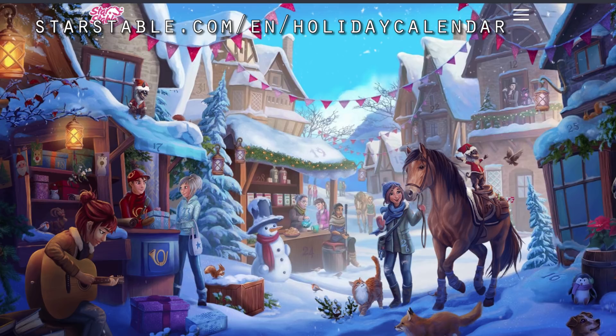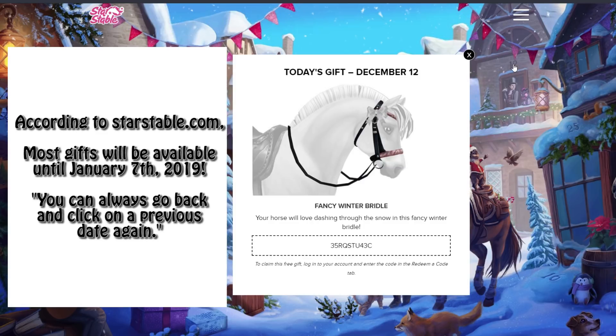The holiday calendar starts at day 12. Day 12 is right above Diaries at the top right of your screen. There's a little blue arrow pointing to it now. When you click on it, you get a fancy winter bridal.